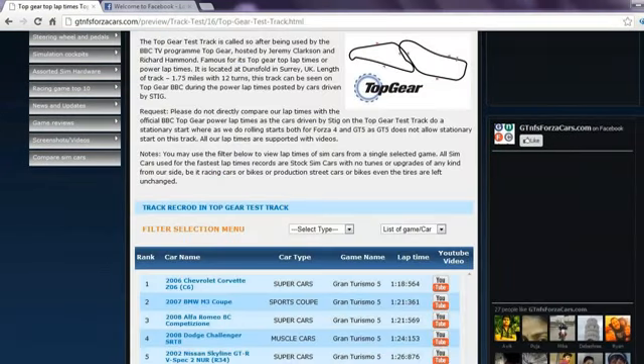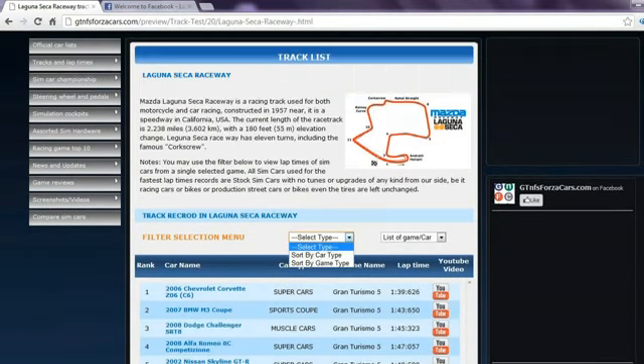Clicking on any race track will lead you to lap times of all the sim cars we have run on that track, arranged rank-wise according to their lap times. You may also watch the lap time YouTube video on our website directly by clicking on the YouTube logo. You may also use the filter if you want to see lap times of cars from any one particular game.